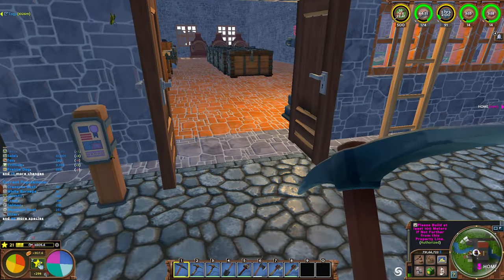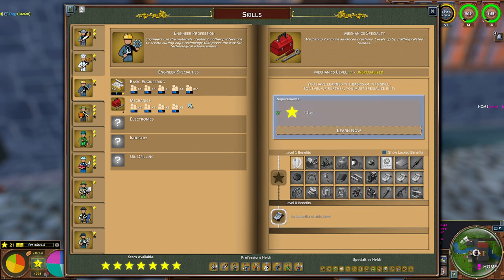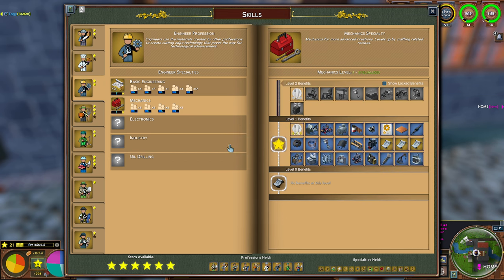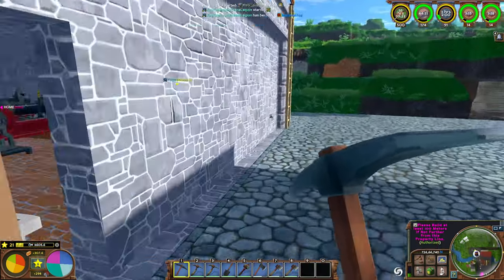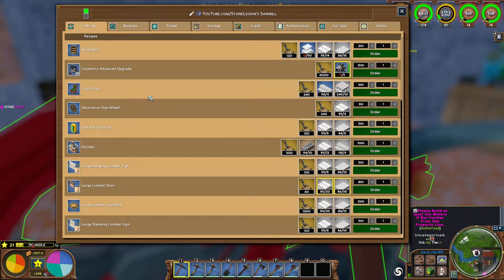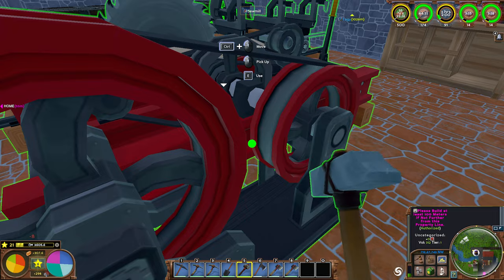So let's look at this machinist stuff. I guess it would be this one — mechanic. I keep saying machinist. Anyway, so we learned this. Ta-da! We are now a mechanic. And we can actually unlock it through this over here. We'll just take this now.